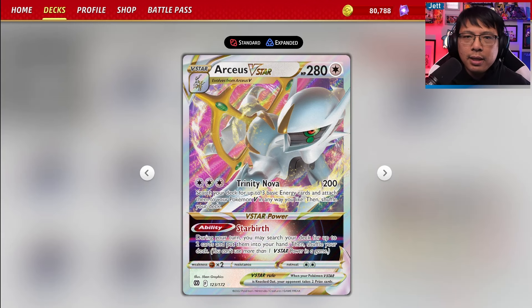Arceus V-Star is making a little bit of a comeback. We saw Arceus and Regigigas V-Star have a strong showing at San Antonio Regionals, and then at Champions League Kyoto, we saw an Arceus with Zera Aura and Flying Pikachu deck get all the way to top 8. And today we are going to be revisiting an old favorite — Arceus Giratina.